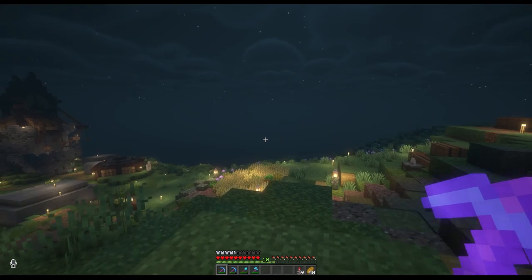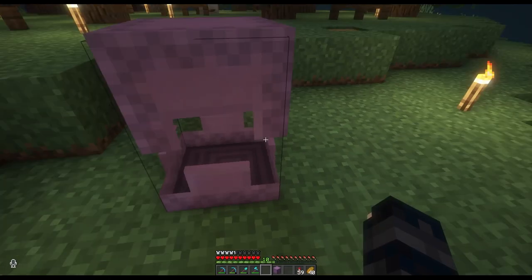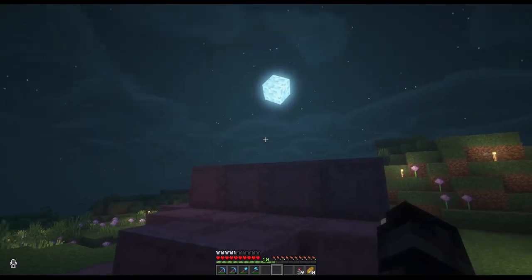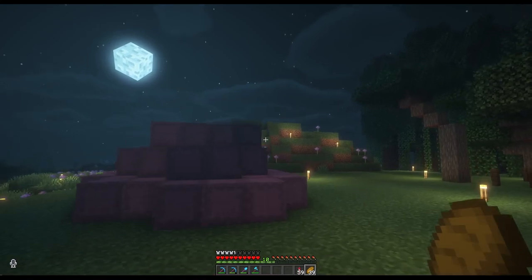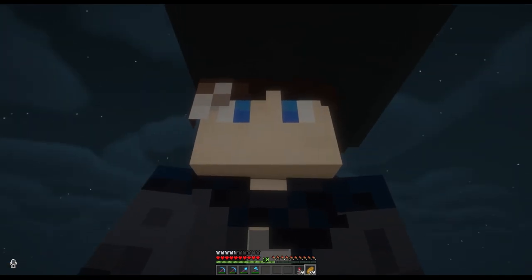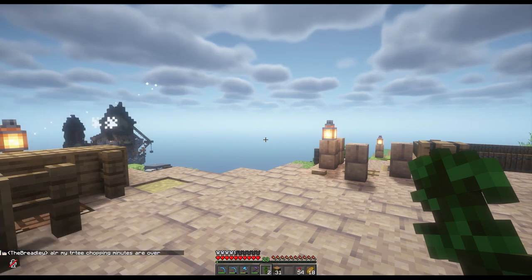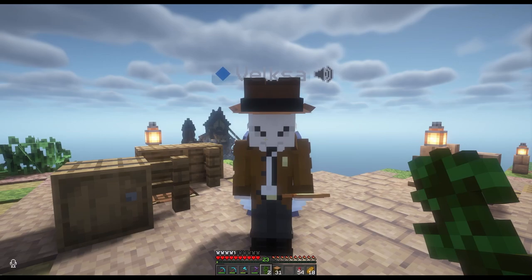Well, that was an interesting time. And now we have enough to set up yet another beacon, in addition to the one that orb gave us that I still haven't set up. And more importantly, that is 64 shulker boxes. And now we have even more incentive to make sure we weasel our way into a mayorship - an alliance with the richest people on the server, by far.